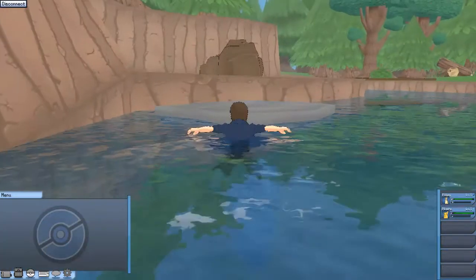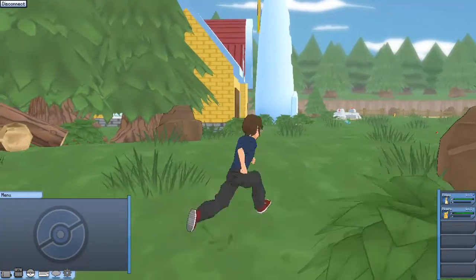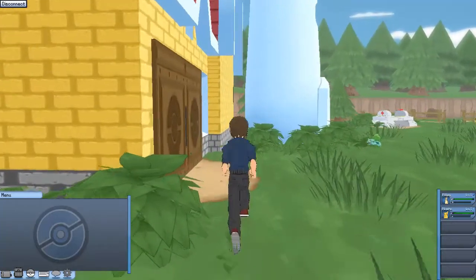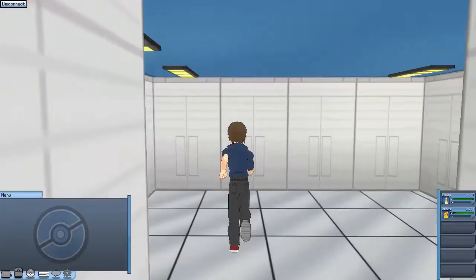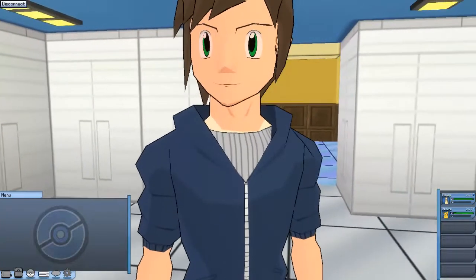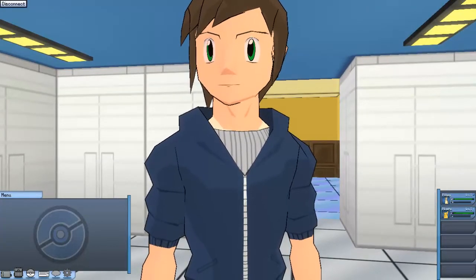That's pretty much it, guys. Hope you enjoyed. Go investigate Oak's Lab — who the freak is Oaks? Go investigate Oak's Lab. Maybe there's a murderer in there, you might want to investigate. Get on the ledge, it's not that hard, and then yeah, investigate for a murder. A murder has been committed here. Oh, he has green eyes — that's nice, I like those green eyes.